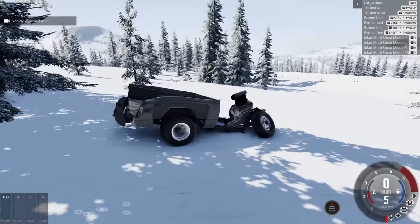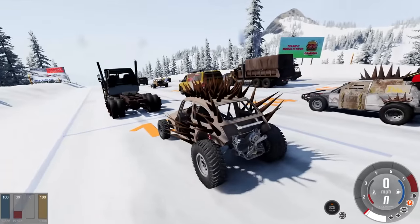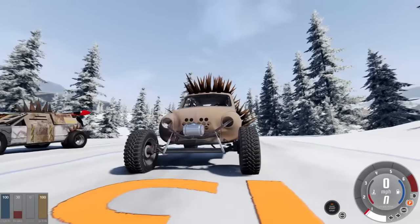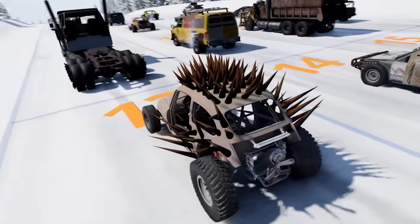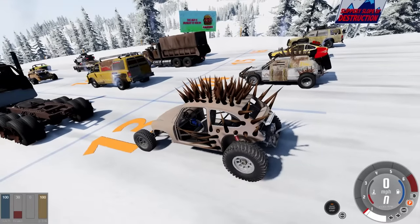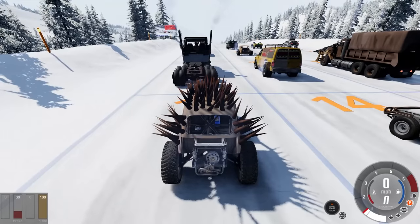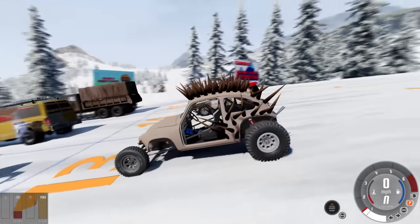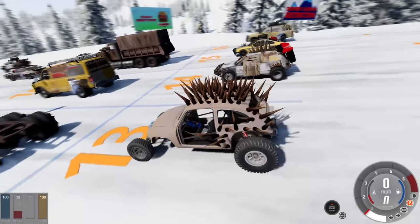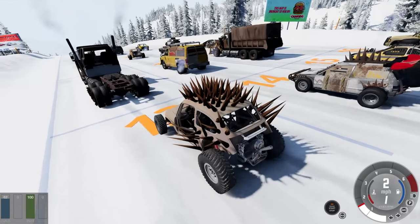Let's go back up and pick another vehicle. I've got to try this thing out — it looks insane with the extended front section. No weapons on it, though the spikes might count. We're ready to go. Next round we're going to put the Mad Rig in the back with the trailer. Three, two, one — and we're off!